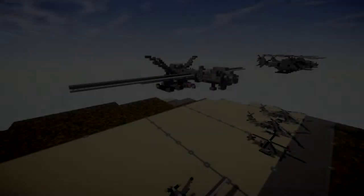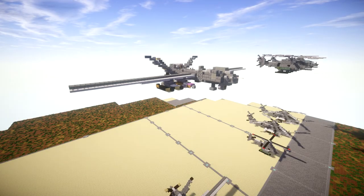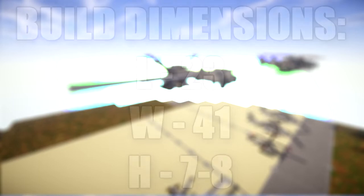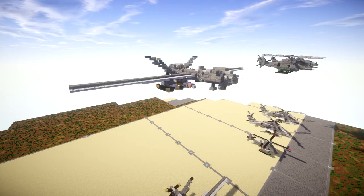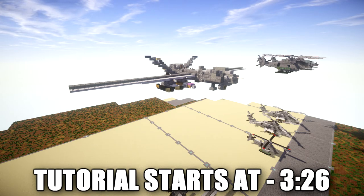Hello ladies and gentlemen, here we are bringing you another Minecraft Mortal Warfare Vehicle tutorial. In this tutorial we will be going ahead and building the General Atomics MQ-9 Reaper. The General Atomics MQ-9 Reaper, sometimes referred to as the Predator B, is an unmanned aerial vehicle (UAV) capable of remotely controlled or autonomous flight operations, developed by General Atomics Aeronautical Systems, primarily for the United States Air Force. The MQ-9 is the first hunter-killer UAV designed for long-endurance, high-altitude surveillance.